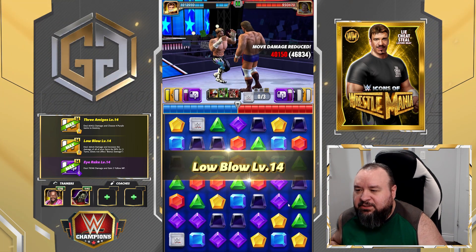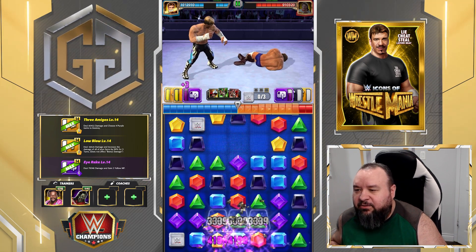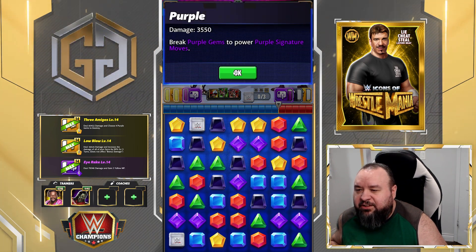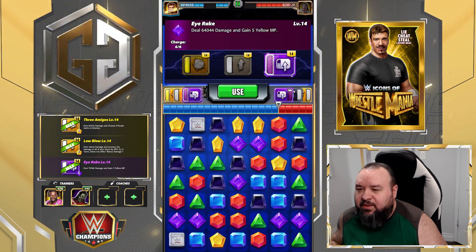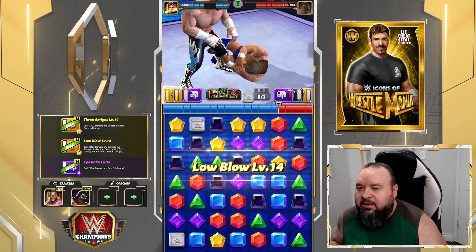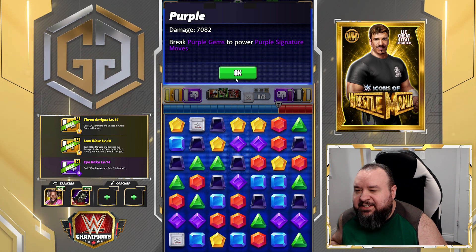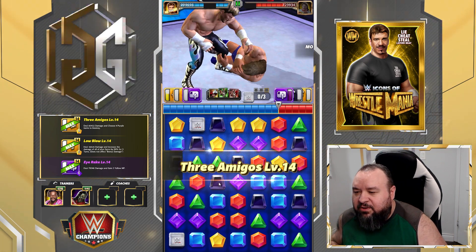We're gonna increase our gem damage - take both yellow and purple. Now our yellow is at 5500 and the purple's at 3500. We're gonna get another stack and another stack. For three turns, our yellow is at 11k and our purple's at 7k. Unfortunately we're too close to the pin bar here, so even if we get only 6, it's gonna be our turn over anyway. So we're gonna get all we can.